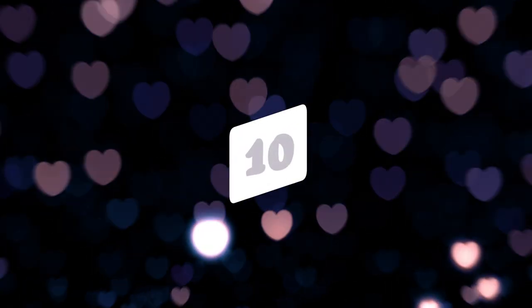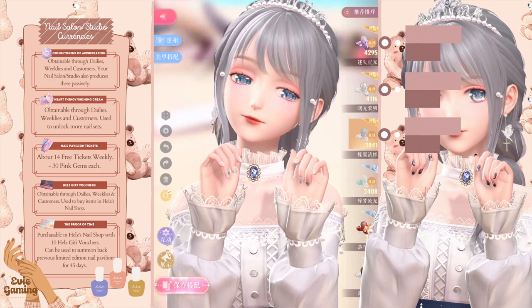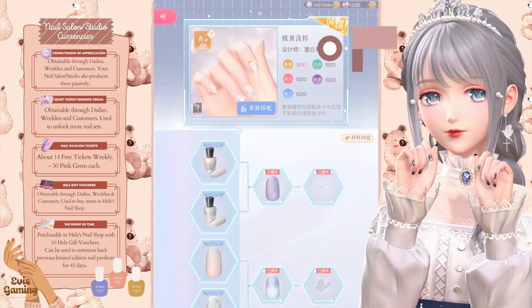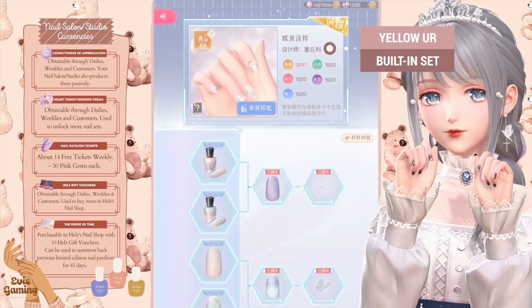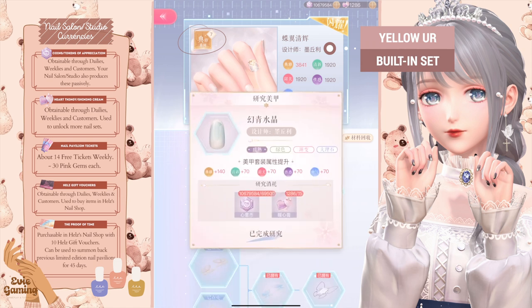Number ten, nail pavilion sets score higher than built-in nail sets when unlocked fully. Number eleven, unlocking full branches will only influence the score for that certain set, your manicure archiving bonuses, and how many recolored nail items you can get. So don't panic about fully unlocking everything if you don't have that many currencies.